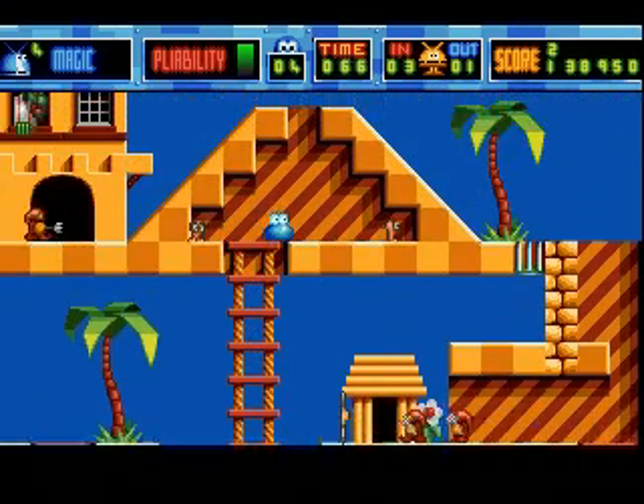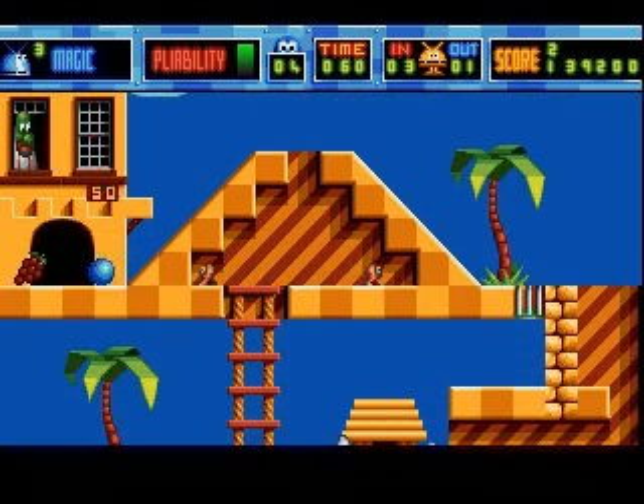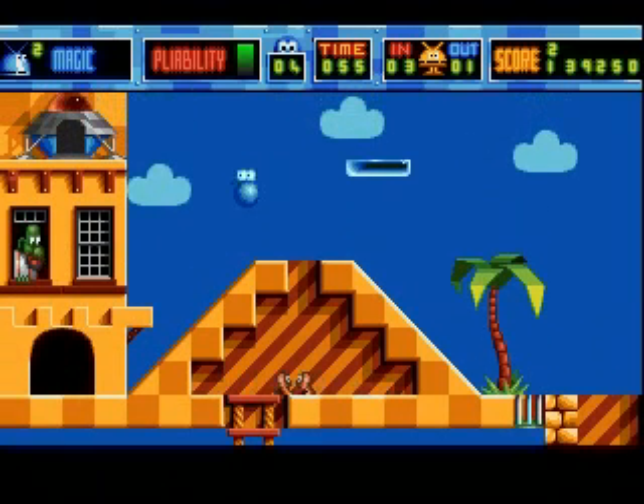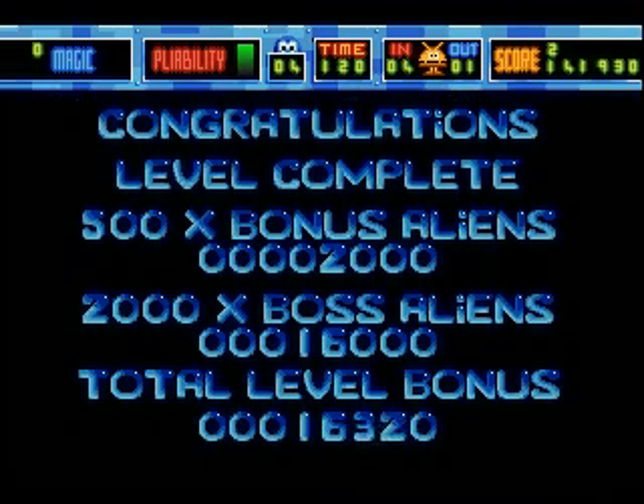We're up to our final area again. Let's get the grapes first — damn, I jumped right into that. At least that was the end of it. How did I get four bonus aliens? I don't get it. Eight boss aliens — this score isn't right. Well, maybe the explosions got them too.